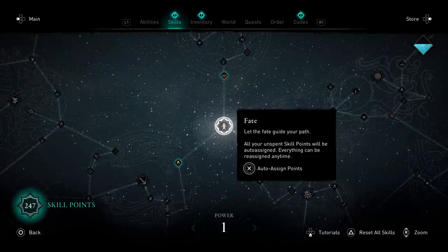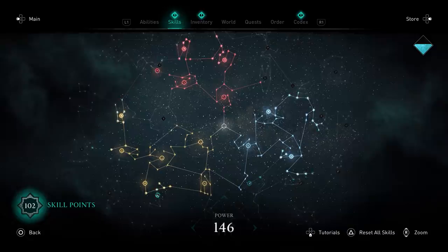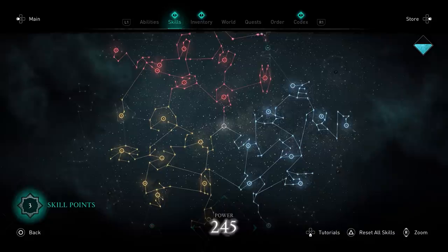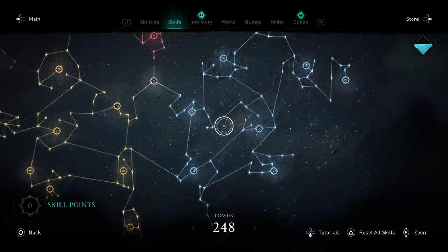The next big change is to the skill tree. It's not about the fogging and defogging, although I've noticed that's less of a problem, probably because I'm power level 250 now. They added an option to auto-assign points from the center of the tree. You scroll over the center option, hold down the button, and that lets the fate decide what your skill points are going to be. I expected this to be completely random, but it seems to do the same thing almost every single time. It branches out from the middle and grabs almost every single skill node before getting to the outer edge.